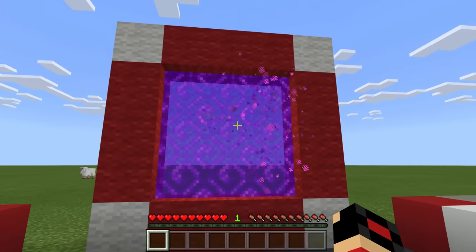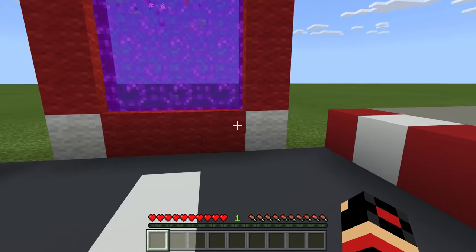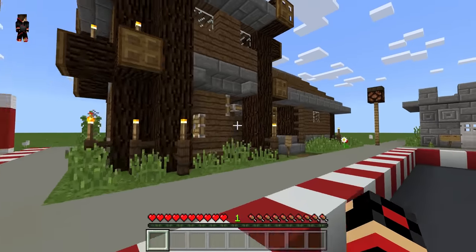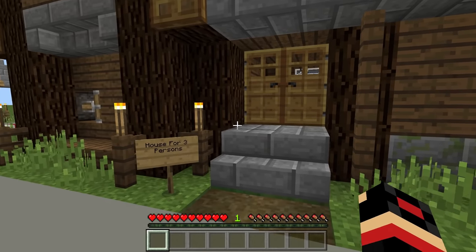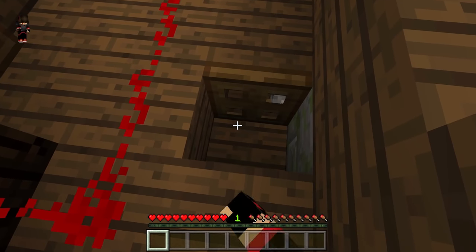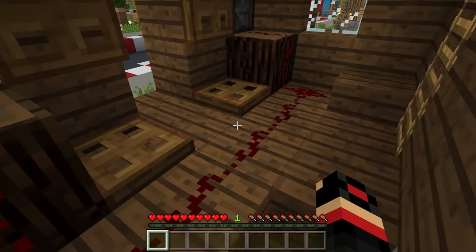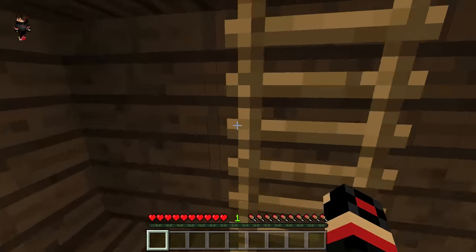This doesn't look like the portal that we made — we made the portal 2 blocks wide but this is 3 blocks, which is kind of weird. But look at that guys, that is so so cool! This looks so giant. This is a house for 3 persons, which is weird not gonna lie. We do have this redstone machine right here — oh my goodness, that is so so cool! Whoa, you have 3 beds here.